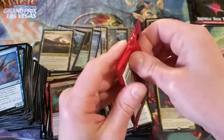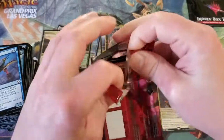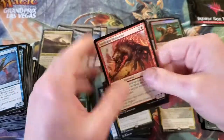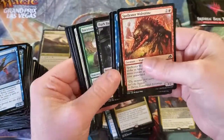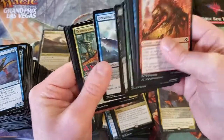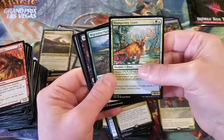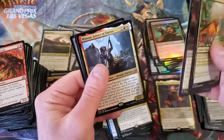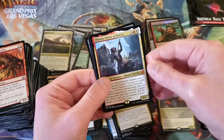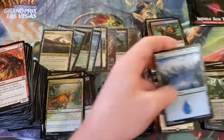Our last pack! Can we hit another Triome? Can we hit the Shark Typhoon? Can we hit the Luminous Broodmoth? Let's find out. Another Heartless Act. And then for our final rare, which is also mythic — Winota, Joiner of Forces. Pretty cool! Island and then our token.